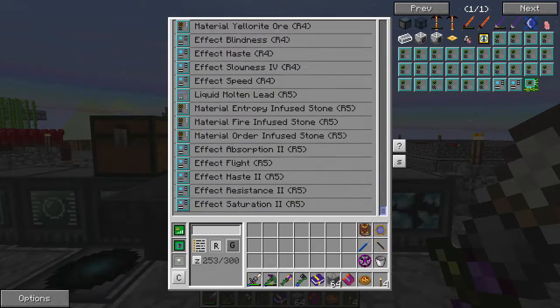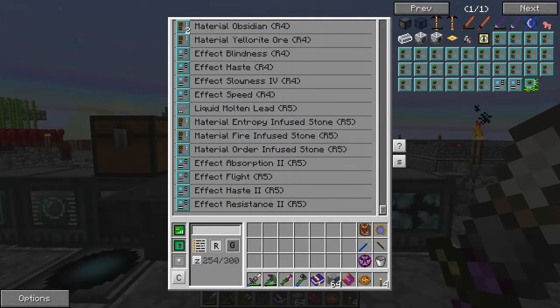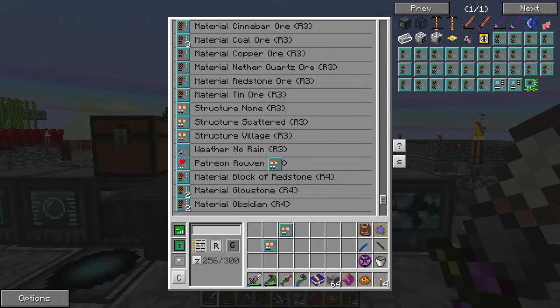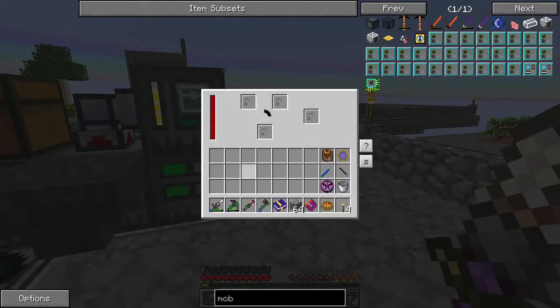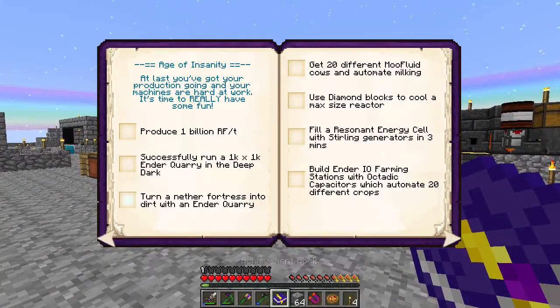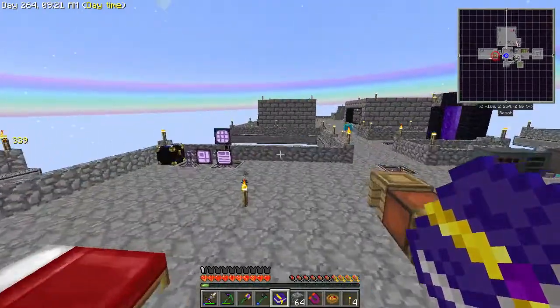Let's see if we have anything good from the scanning. Yellarite, some more Glowstone, Obsidian stuff. Let's take some of these Rarity 3s — wait, that's craftable, we can't use craftable stuff. Let's scramble these and see if we get anything good. Nope, not at all. Let's see what's in this book. We need to get an ender quarry — that might be something good to go for. Let's start making an ender quarry today.